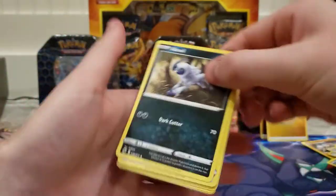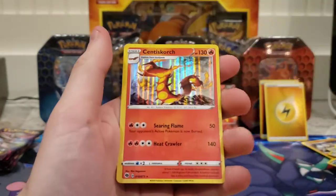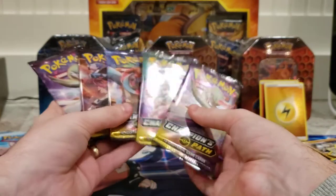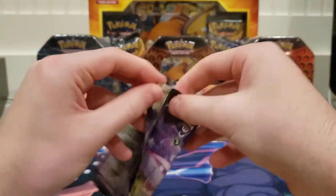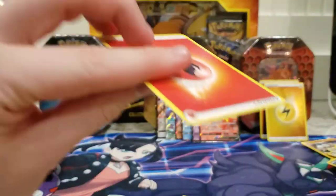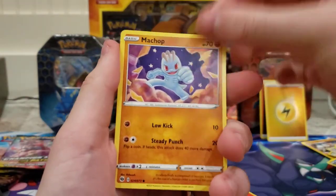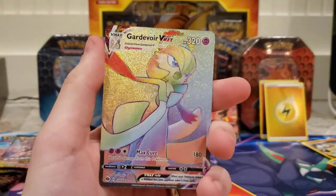Fighting energy, Absol, Grapeball, Center Lady, Fullheal, Pearline, Ekans, Kakuna, and Scent of Scorch — we've got 5 packs left. Fighting fire energy, Absol, Grapeball, Scraggy, Rockruff, Potion, Vulpix, Machop, Fullheal, and Gardevoir VMAX Secret Rare!